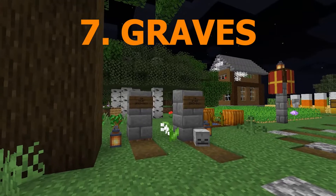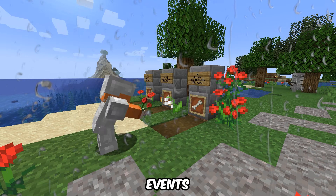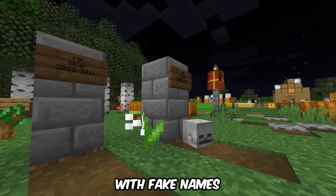Number 7: Graves. You might already have a few gravestones if you've been playing for a while and have had some unfortunate events with your pets — it happens to the best of us. But if you don't, you can add some cool looking graves with fake names.